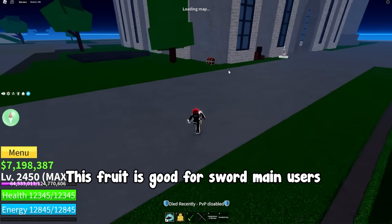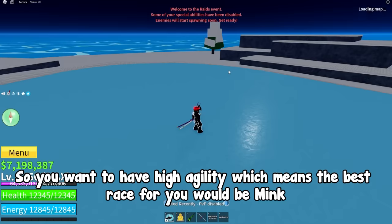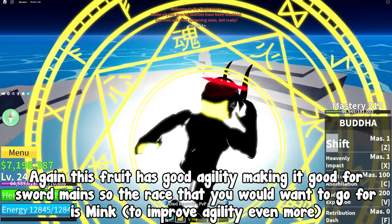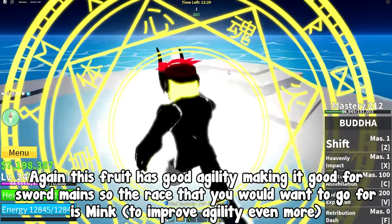Chop. This fruit is good for sword main users, so you want high agility, which means the best race for you would be mink. Next one, spring. Again this fruit is good for agility making it good for sword mains, so the race that you would want to go for is mink, to improve agility even more.